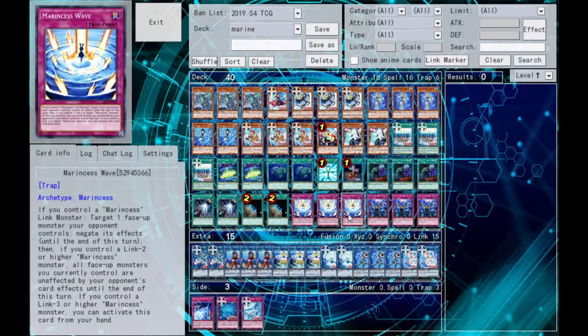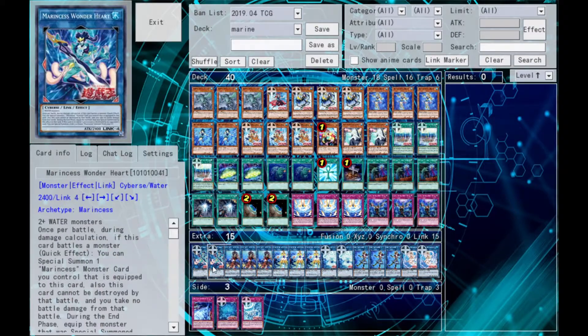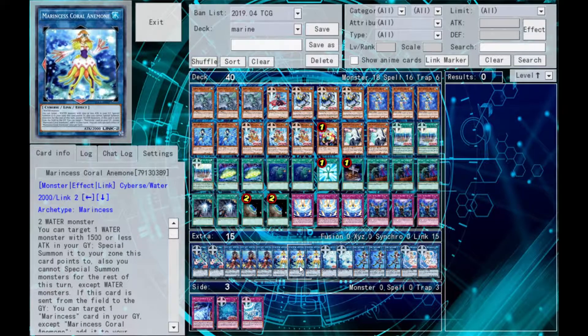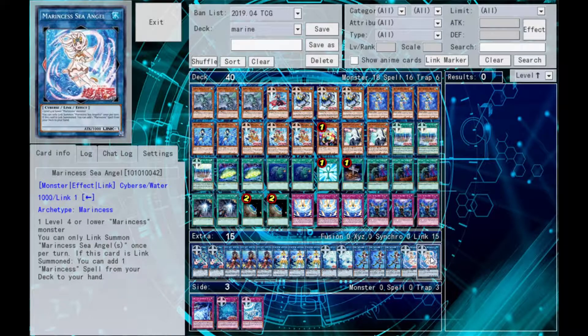For traps, we run three each of Marine Cess Wave and Infinite Impermanence. For our extra deck, we run all links: two Marine Cess Wonderheart, three Marine Cess Marbled Rock, three Marine Cess Coral Anemone, two Marine Cess Crystal Heart, three Marine Cess Blue Slug, and two Sea Angel.